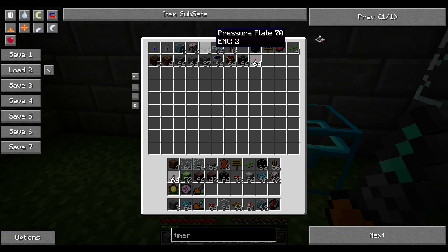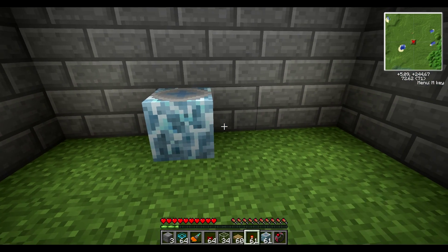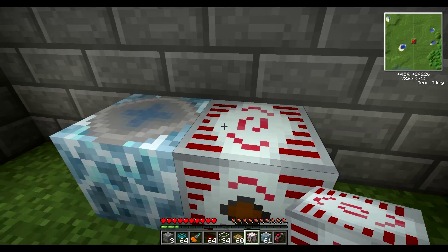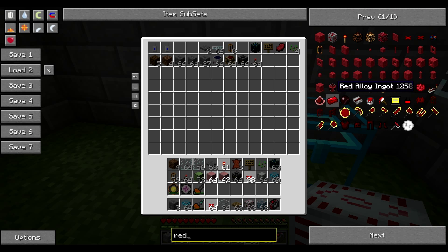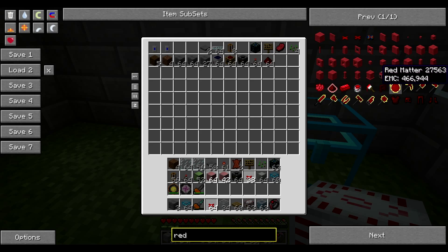What you want to do is grab the teleporters and MFSU. You want to put the teleporter right next to the MFSU. You can power this many ways, but I'm going to power it with redstone. Let me get some redstone and some red matter.